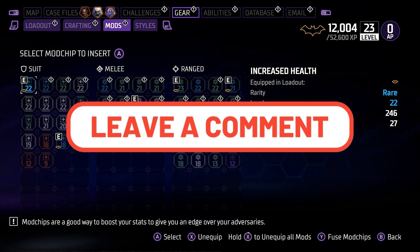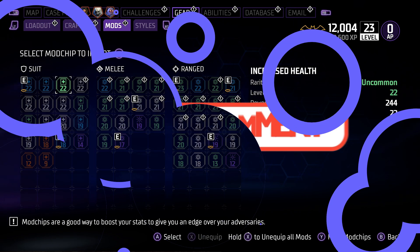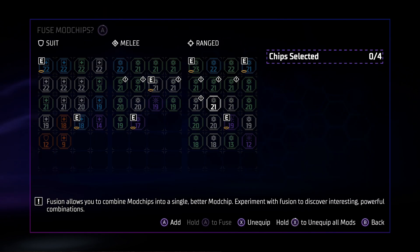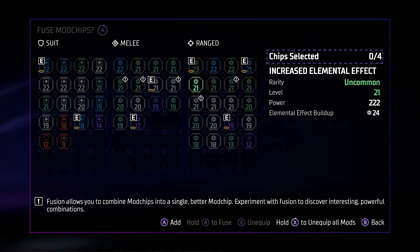Real simple type thing: you have your suits, you have your melee in the middle, and you have your range over here on the far right. If you want to take your mods and fuse them together, you're going to hit the Y button and it's going to bring up this other screen. The menu system and UI in this game is absolutely horrendous, by the way.